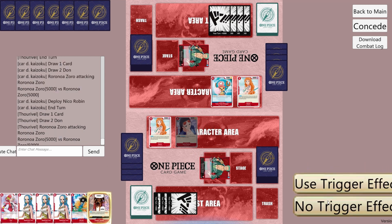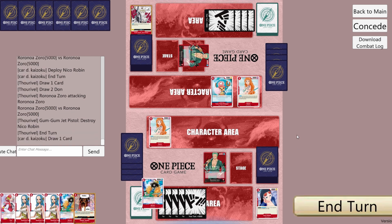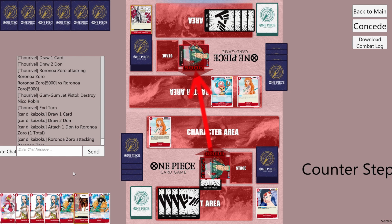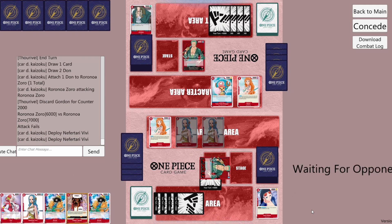They attack our Leader with their Leader for 5k. We'll take. They Jet Pistol our Robin. We'll do Dawn on Leader and attack their Leader for 6k. They counter for 2k. We'll play 2 of our VVs and pass.